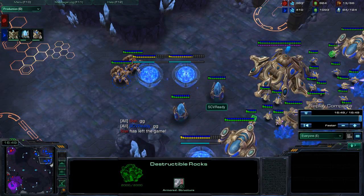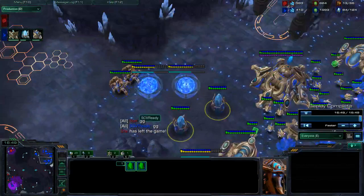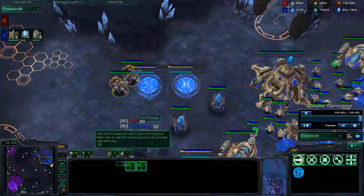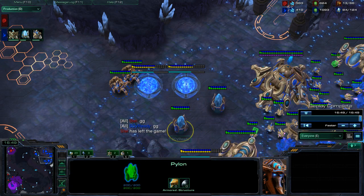If you're looking at your base around 7 minutes after expanding, put a pylon and use the narrowest bit of the expansion to place gateways or a forge. That way, if he attacks with 30 Zerglings, you can just put a force field, cut his army in half, and kill it.